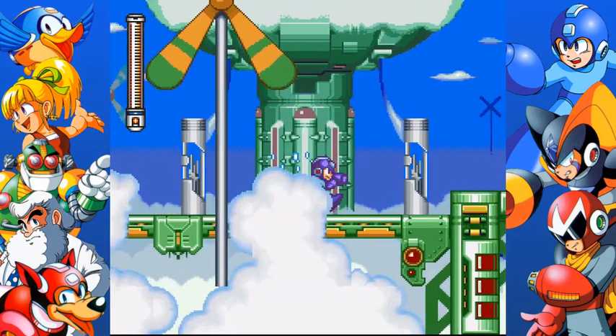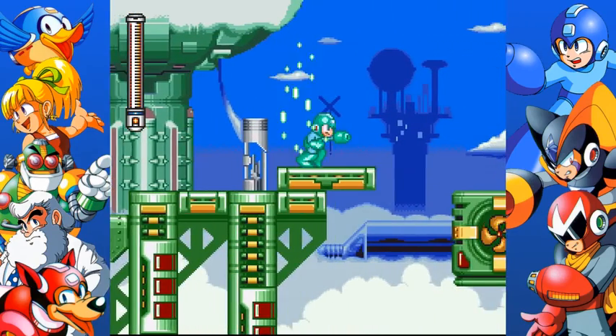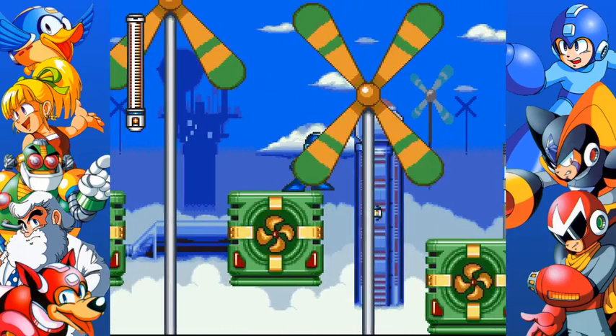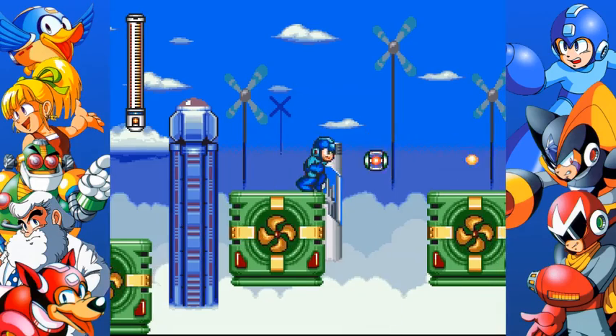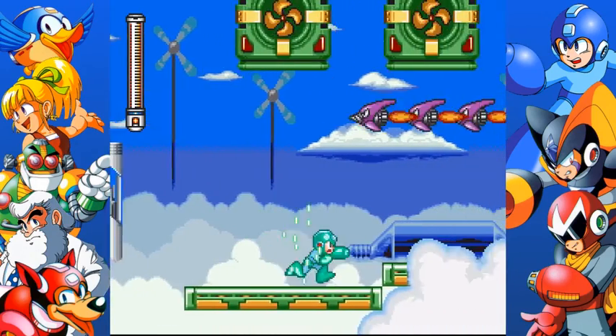Now, if I remember correctly, once we make it to that second weather robot — the one that makes it rain — we need to use Freeze Man Weapon on it. It should uncover some secret area. Well, more importantly, it's going to really affect the weather in this area, you'll see. Let's make it back there.